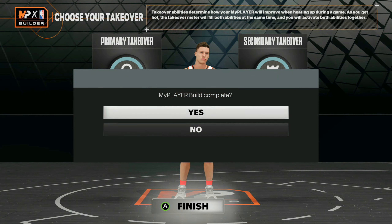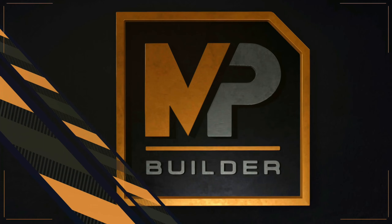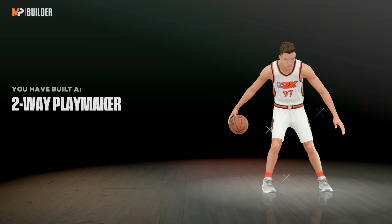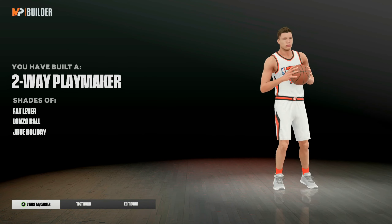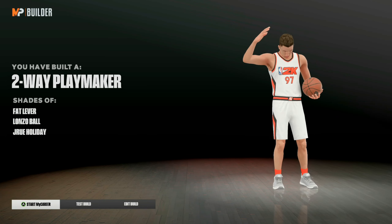Once you make your player, you can choose any takeover — it doesn't really matter. Go ahead and make your build. You can see it comes out as a two-way playmaker. This build is definitely going to have defensive tendos because we have max defensive attributes.